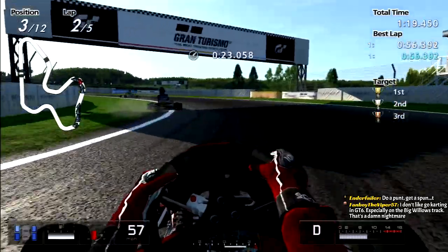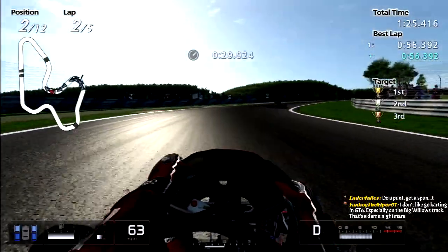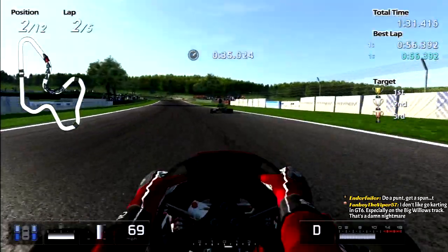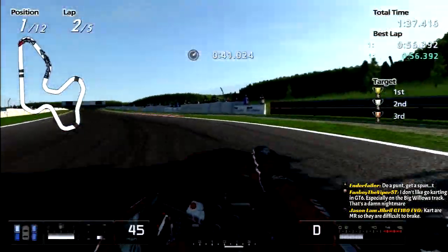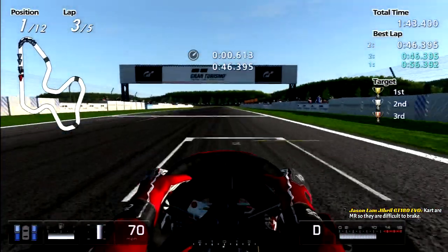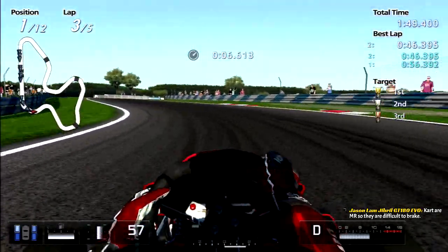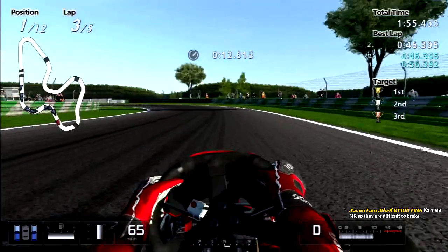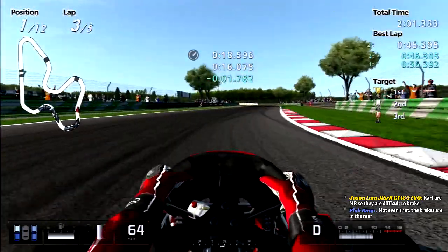Big Willow on GT6 — that was kind of a dumb choice for a slow-car race. They are MR on top of that, and they only have brakes in the rear, if I understand that correctly. It's a very bare-bones braking system on these things.